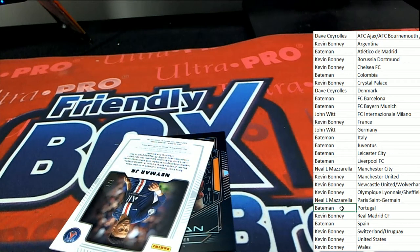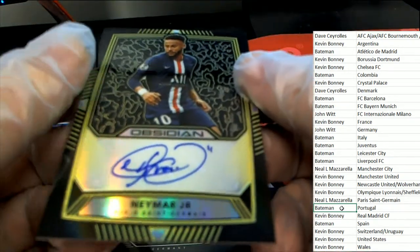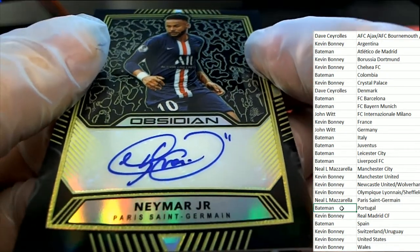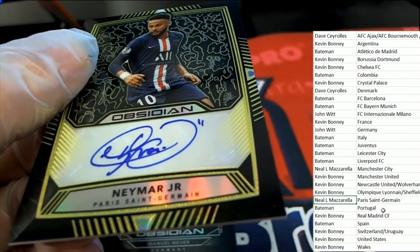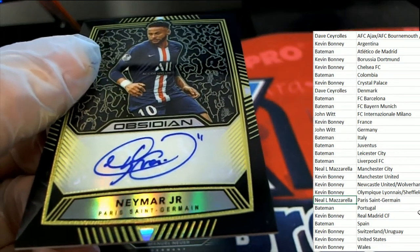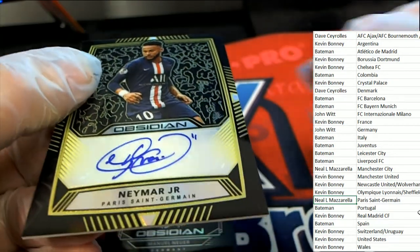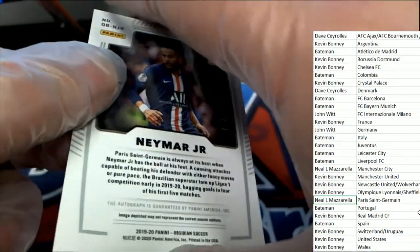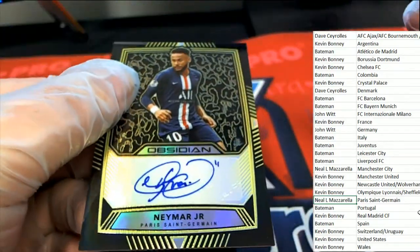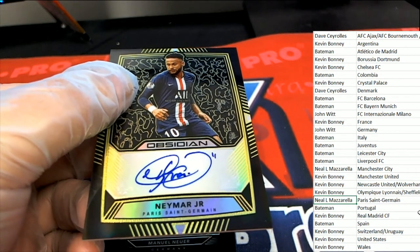Next up we got a Neymar Jr. — oh, big hit coming up here! Oh my gosh, big hit! Neal has struck gold in this thing! Neal got one spot and hit the biggest one out of the box break — huge! Neymar Jr. signature! Boy oh boy, this is numbered 7 of 7 for Neal. Congratulations — the luck is with you Neal, that was so lucky!